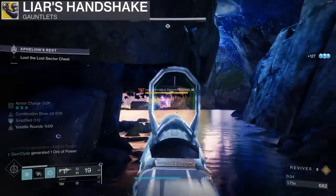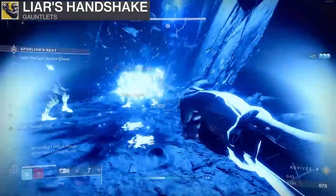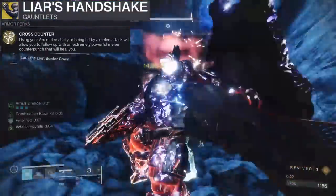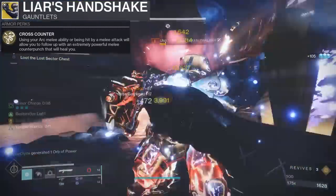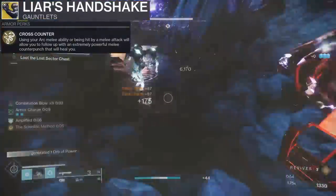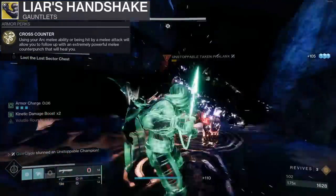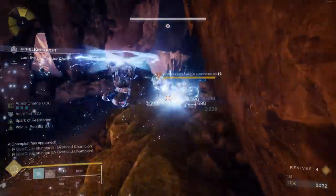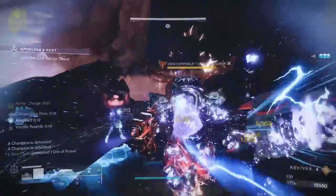With Liar's Handshake, you're just running over champions. I wanted to show how I bait champions and adds — dodge, get that Combination Blow up. The first champion you'll see in this Liar's Handshake run, I didn't even stun them at first. In Master, it's hard to bait champions. Cross counter doesn't always proc — the whole purpose of Liar's is shotgun, melee, then melee again to get that cross counter stab. I take advantage of throwing my grenade to jolt, my super, shotgun melee with Tractor, then dodging before the next unstoppable spawns to jolt and destroy them.